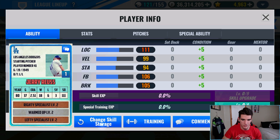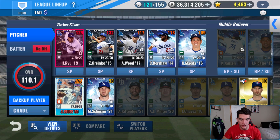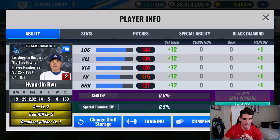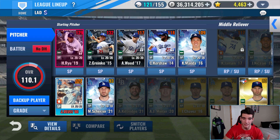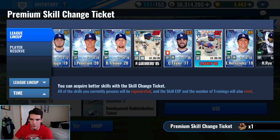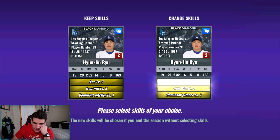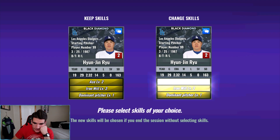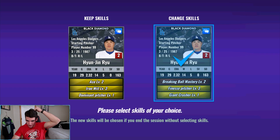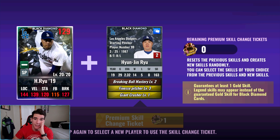Before we use skill change tickets on Jerry, we're going to open a second skill storage slot and see if we can get anything. 500 stars and nothing. So we'll go ahead and use skill change tickets, but we do have a premium skill change ticket that we will use on Ryu as well. We wasted so many premium and normal skill change tickets on this card. Let's go ahead and use this premium skill change ticket and try and get a legend skill on Ryu again. I doubt it with only one, but might as well try. We got finesse pitcher and giant crusher - finesse pitcher is what we got, which would be better than what we have right now. Still no legend skill though - still not a great set.